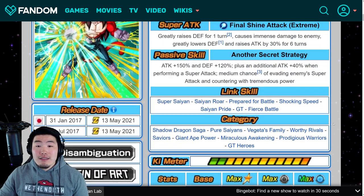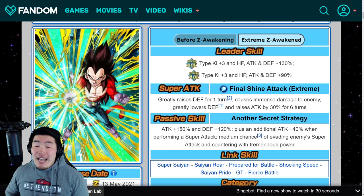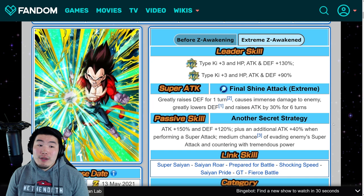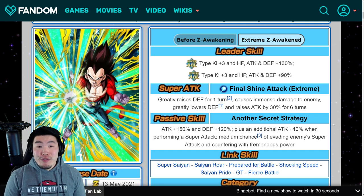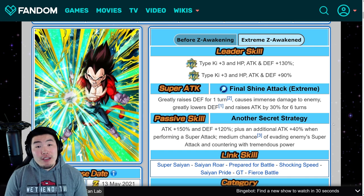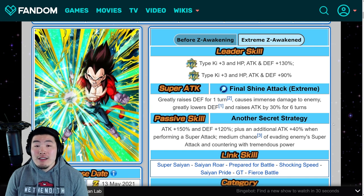So Vegeta is going to be really, really good on defense. I can't tell you the exact numbers, but he's probably going to hold up really well in Super Battle Road, Extreme Super Battle Road, LGE — whatever you want to throw him on, he's going to be a solid tank. I'm not going to say he's on Golden Frieza's level or Super Saiyan 3 Vegeta's level, but he's going to be very tanky. And his damage shouldn't disappoint either — he should give you some very impressive numbers on offense as well. Because of the 30% attack boost, it's now 150% attack compared to 120% before, and the additional 40% when supering gets him to 250% attack when super attacking, just like Goku.